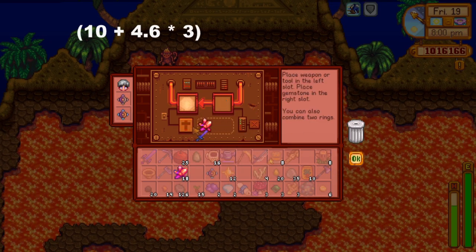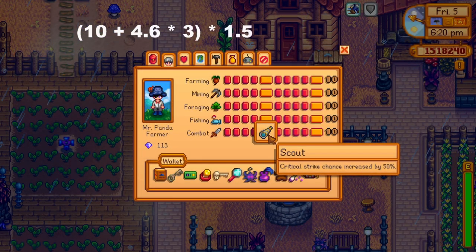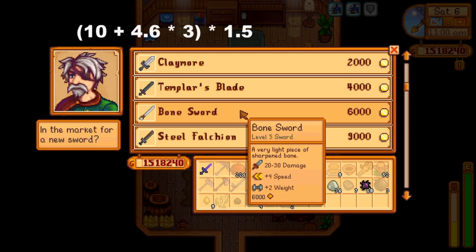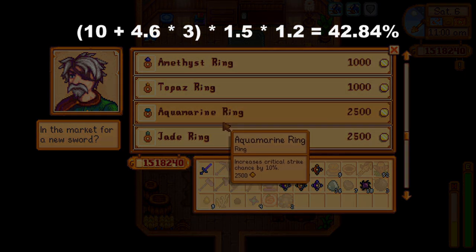The Scout skill from the level 5 combat tree increases this by another 50%, and with two aquamarine rings that increase your crit chance by 10% each, you can up that to an incredible 43% crit chance, making you crit almost every other hit.